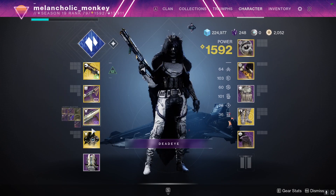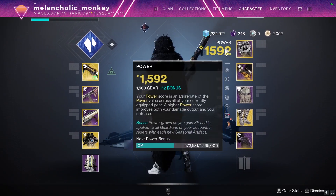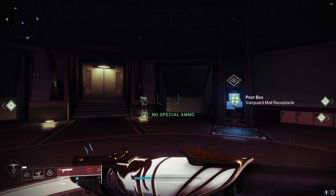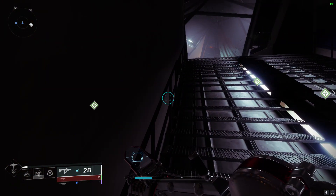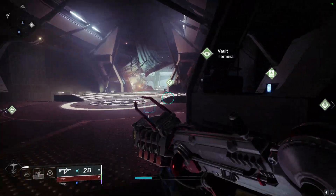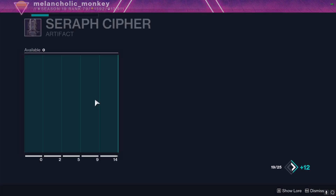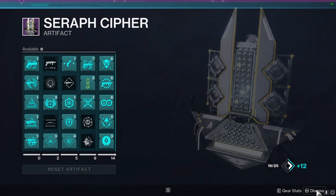In terms of prep, obviously past getting your light level up — which won't really matter much — bounties are key. Everyone does the bounty prep. Go do weekly bounties and daily bounties on as many characters as you can and just save them. Then you can get a head start on the artifact and the season pass. You definitely want to unlock the further tiers as soon as possible because that will help you through everything.